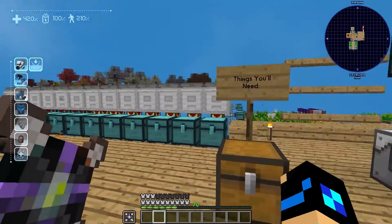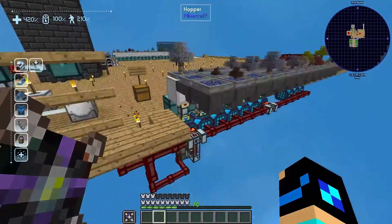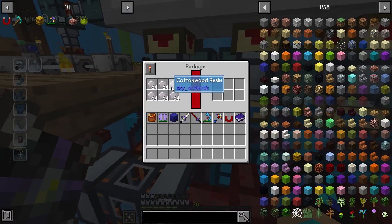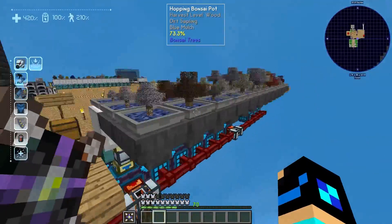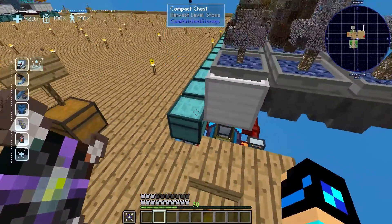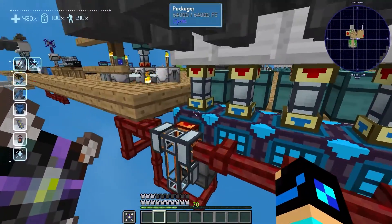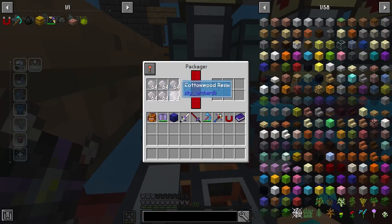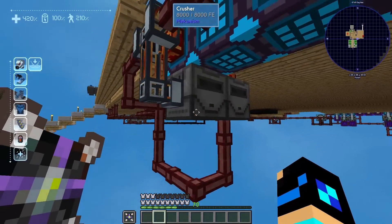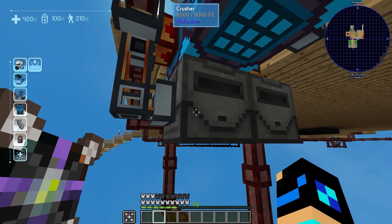The reason you're here is to stop clogging with certain things like packagers and autocrafters. As you can see right here, this is basically a cottonwood sapling being filtered through these hoppers into this filing cabinet, which is then being filtered into this auto packager to package the materials and bring it down to this crusher to crush it down into string.